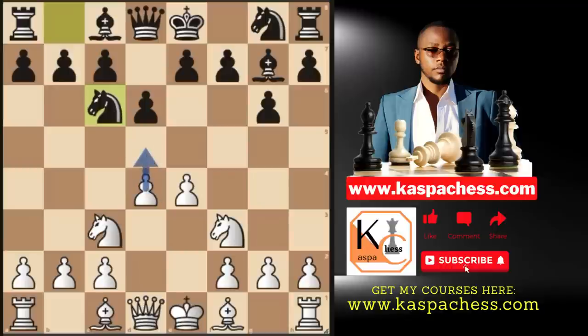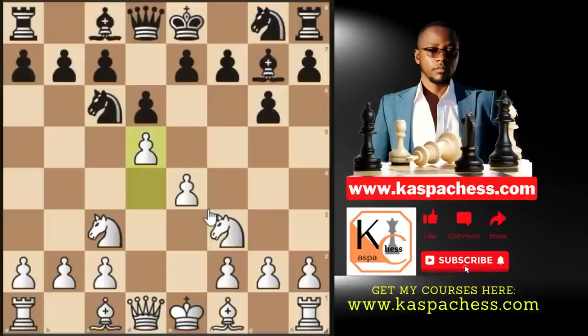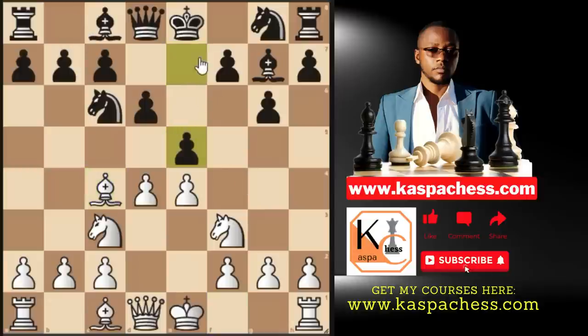With knight c6, Black is provoking White to play pawn to d5 because they are comfortable — they'll simply play knight e5, and after you take, they take back with their bishop, simplifying the kingside by eliminating your king's knight. That's why you'll see most opponents playing knight c6. We continue with bishop c4, developing our minor pieces on the most active squares.